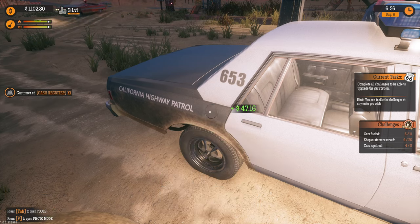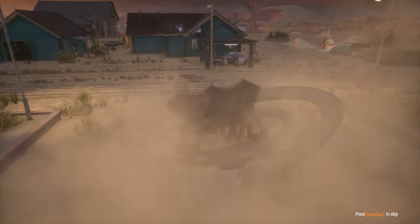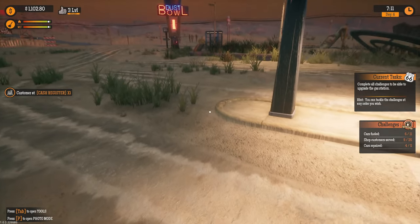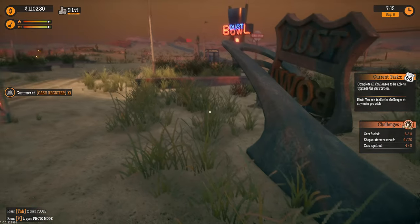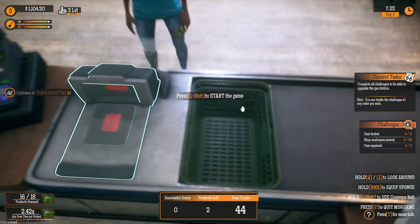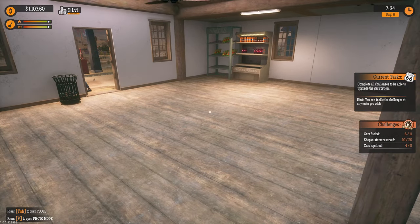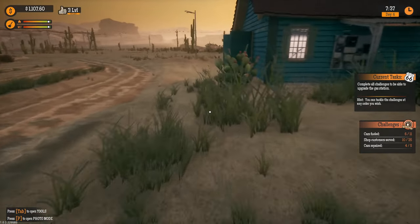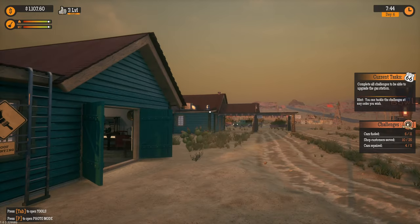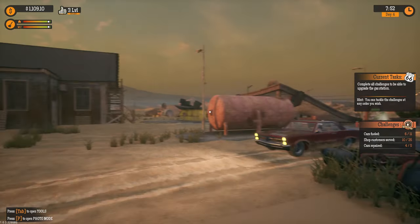Look at that — already made a painting on the workshop but it will go bigger and nicer. I think this area will be cleared and then maybe it'll go all the way up. We need a few more things and then we'll have cleared the challenge. Still need: five cars filled, 50 customers served, and one car repaired. I hope we don't need to paint more — that would be a lot.